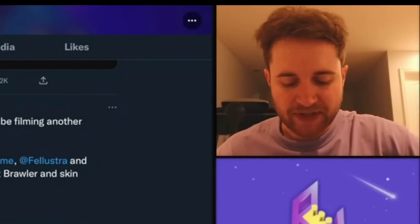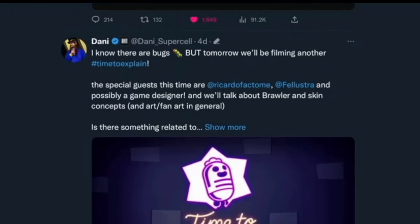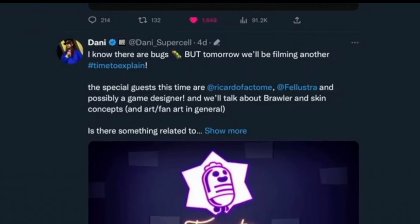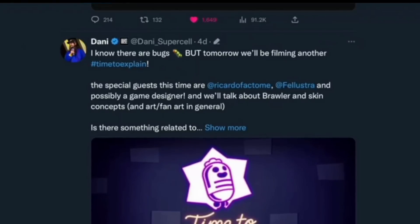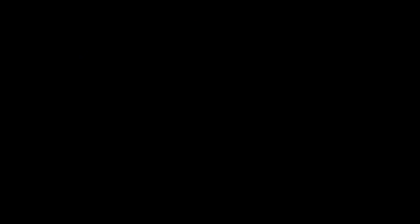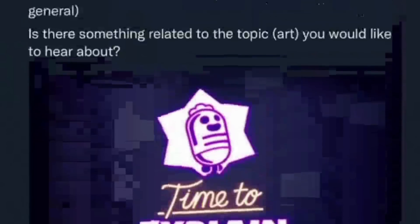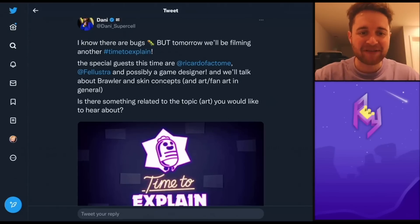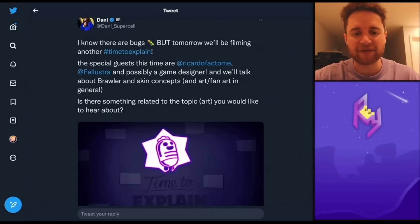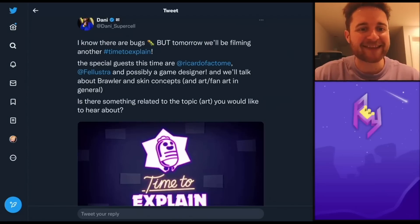The final bit of news is an update from Danny four days ago saying: 'I know there are bugs, but tomorrow we'll be filming another — time to explain. The special guest this time is these two individuals and possibly a game designer. We'll talk about brawler and skin concepts and fan art in general.' These have become some of my favorite pieces of content from the Brawl Stars community — not only is it an interesting listen, but a lot of the time we get interesting updates and sneak peeks. Stay tuned; I'll be covering it in its entirety if we get any interesting info.